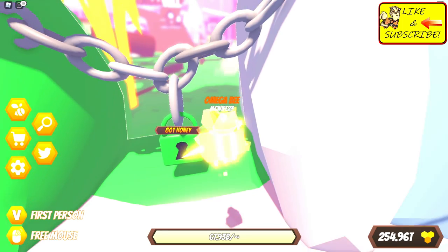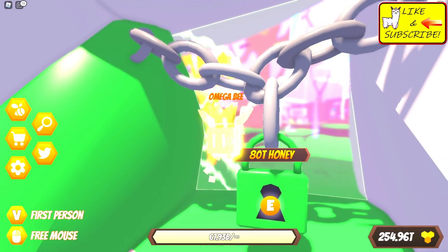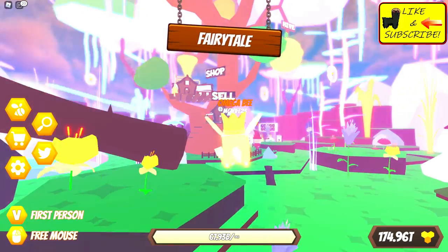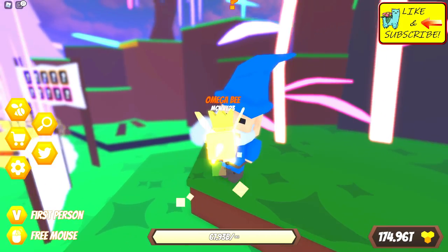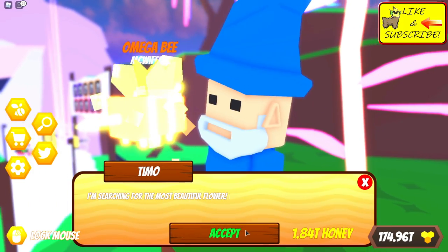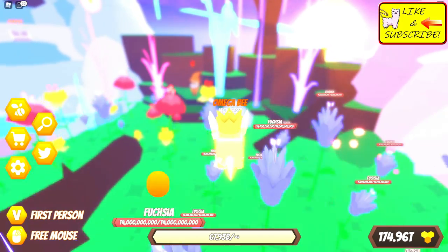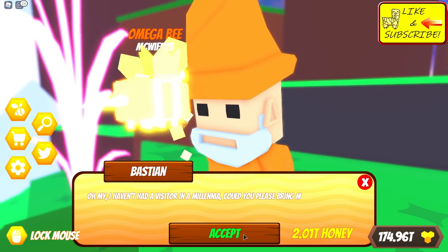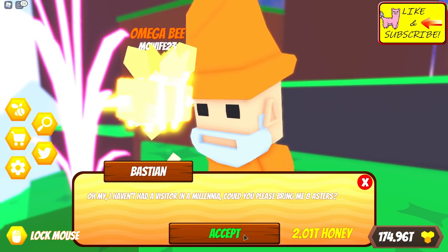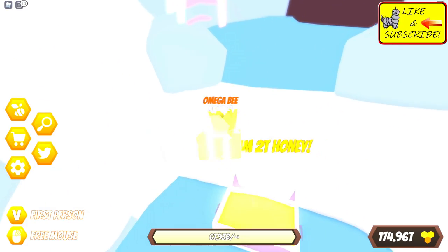It costs 80 trillion — 80 trillion honey. Here we go! Boom, unlocked the Fairytale area! We got little wizards. Let's look at their quests. This one offers 1.84 trillion for five fuchsias. Let's see which one is the best quest giver. Here we go — Bastion wants 2 trillion for eight asters. Interesting. We got 2 trillion honey just from this!